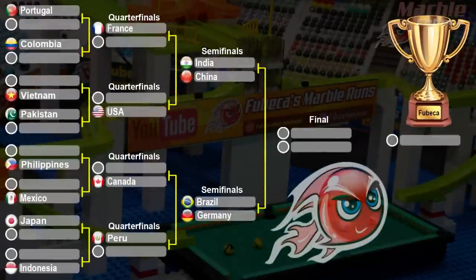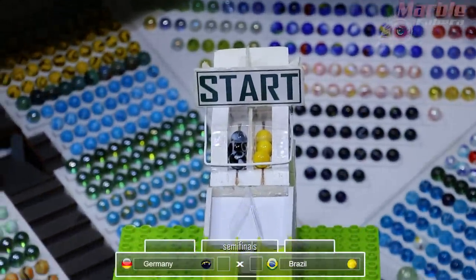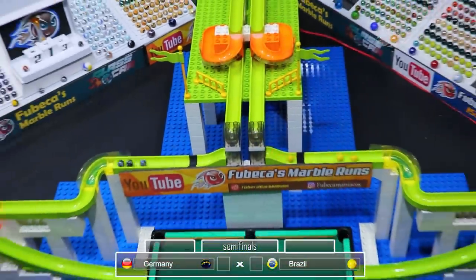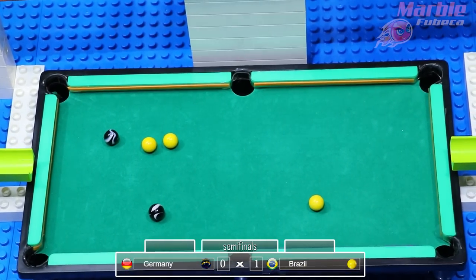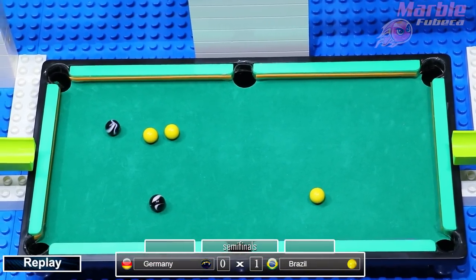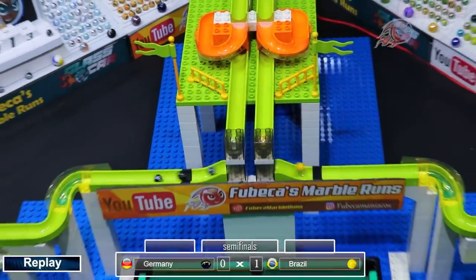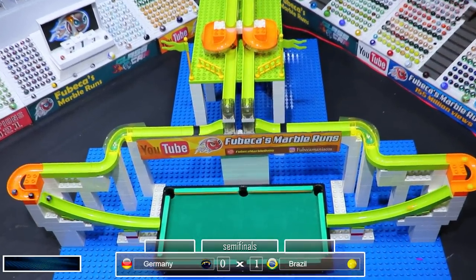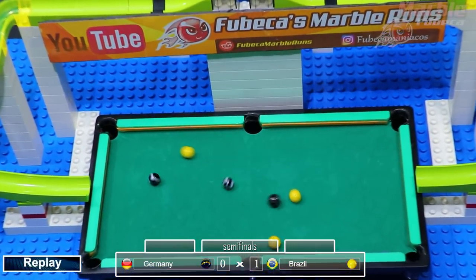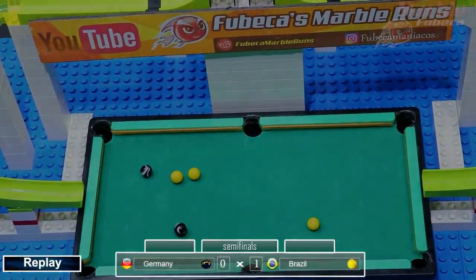Our second semifinal: Brazil versus Germany. Germany is the only new name in this tournament who has not competed in the previous billiards tournament. Germany gets one in the top center pocket, so that will advance Brazil to the final round. Germany will advance to the third place match. Brazil almost went into that top left pocket, but it was Germany who ended up going in the top center pocket. Brazil will be going up against China in the final round.